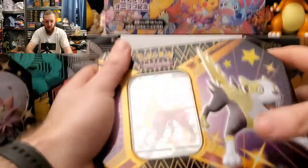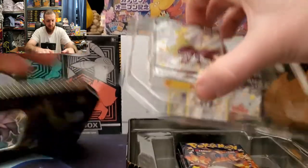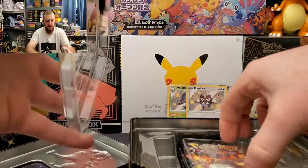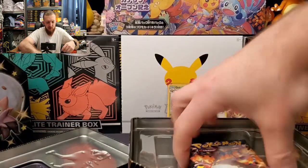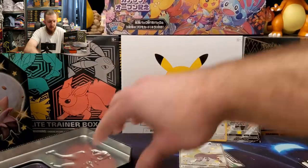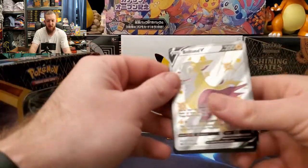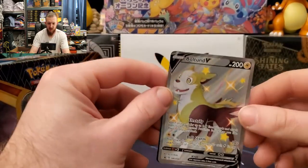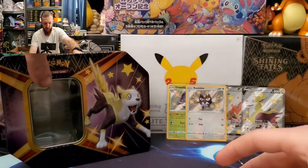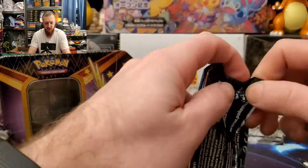Here we go — Bolton V, very nice! Six packs of Shining Fates. Let's take a look at this shiny Bolton V — very nice card. Shiny Bolton V will help out our promo set. We're on Shining Fates — six packs, let's do this!